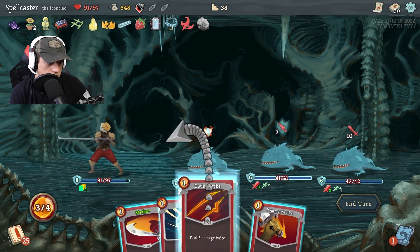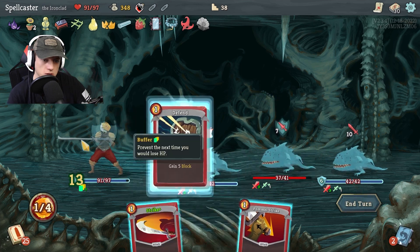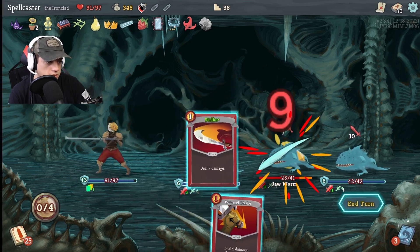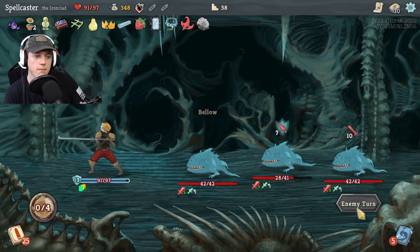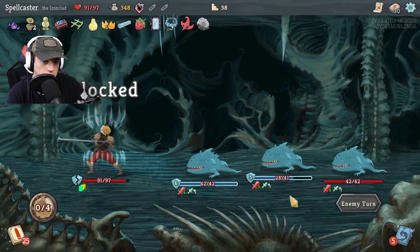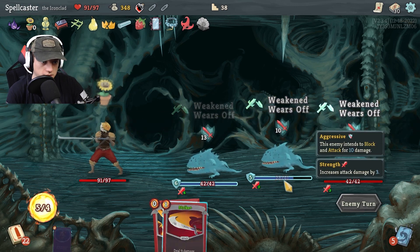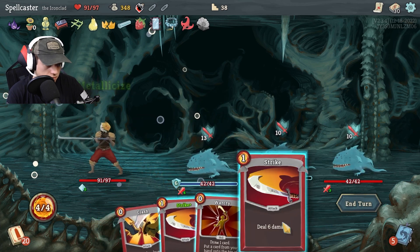Let's gain some block. Who's the weakest of the bunch? You're the weakest — let's gain another block. Let's not do pommel strike because that's kind of a waste right now. Bellow. Nice — did nothing, did nothing. Cool, I like it. Metallicize — definitely, that's a great one to get right off the bat.